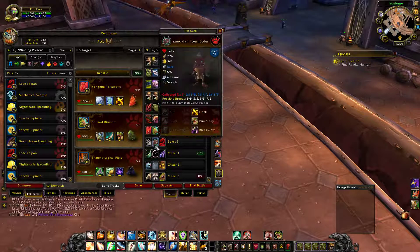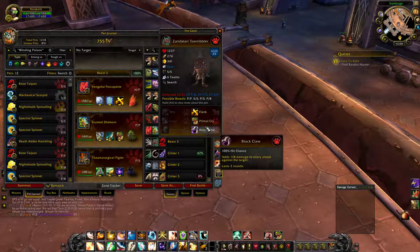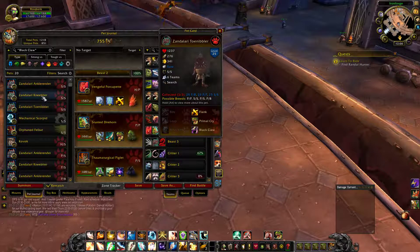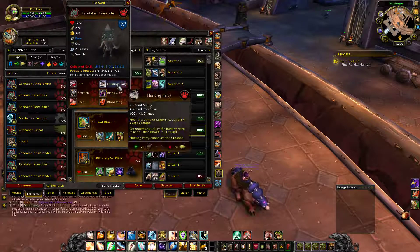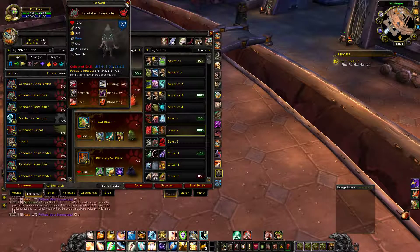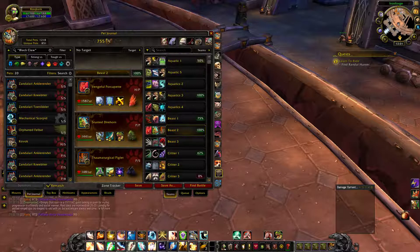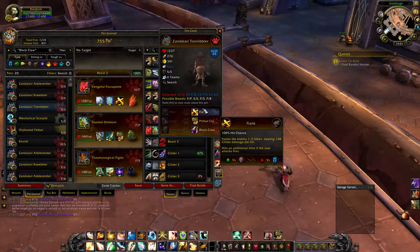If you wanted to PvE it, you could try the Toe Nibbler, but I wouldn't go with ones that have Hunting Party, because unlike PvE, players will just swap out when you use it. Ultimately, you can't just PvE your way through with one of those, which is why I've gone with this setup instead.